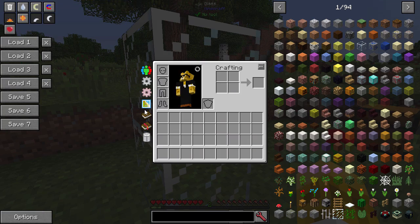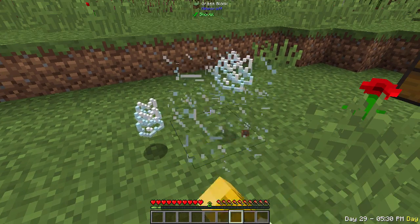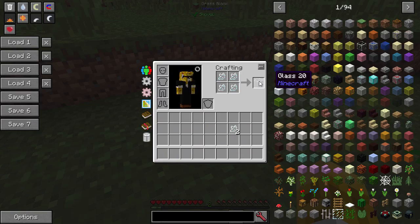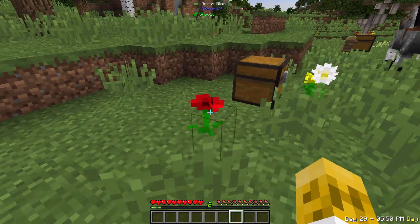Another thing Quark adds: if you break glass in survival, you normally lose it. With Quark, you get glass shards instead, and you can use four of them to craft back your glass. So you're still going to lose a little bit — two glass becomes about one and a half — but if you don't have Silk Touch, this is a nice way to get some glass back when breaking a lot of it.